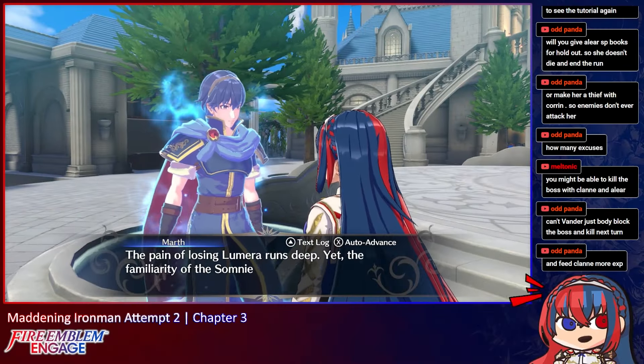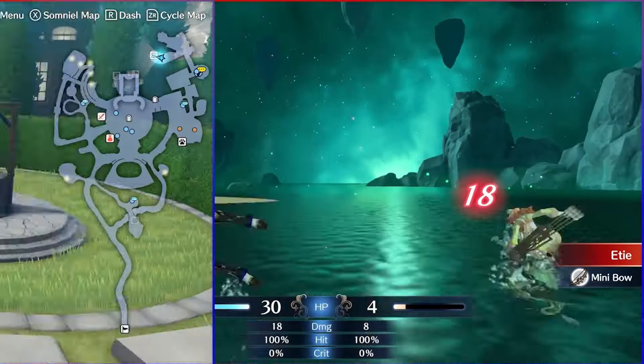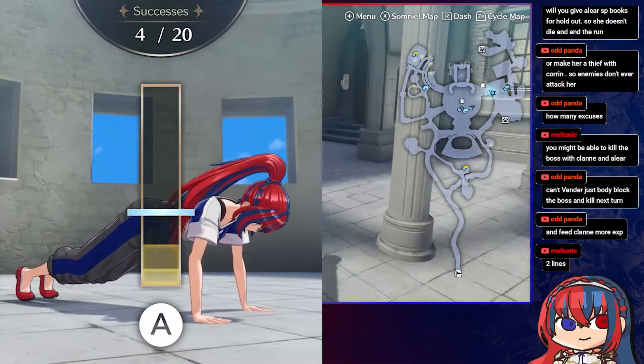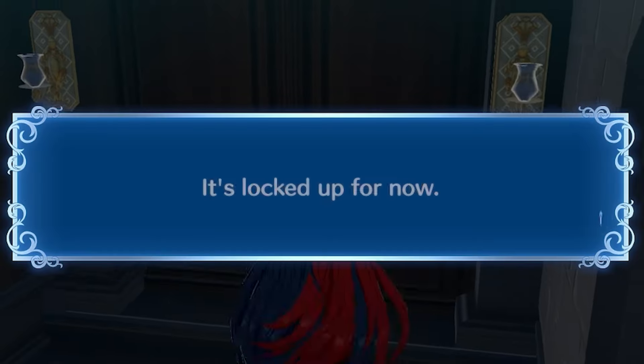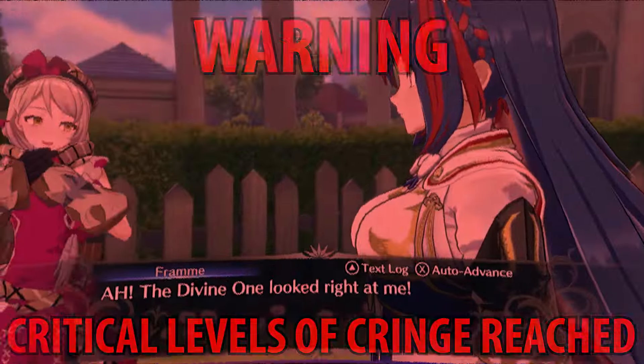Finishing chapter 3 unlocks the Somnial, which we are only going to use for the most basic stuff: forging, shops, arena, dwell, cooking, and supports. There will be no epic gains or fishing this playthrough. But none of that stuff is unlocked now anyway, so we just have to get our daily dose of cringe from Fran and move on to chapter 4.